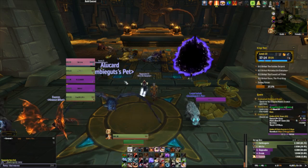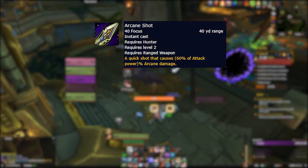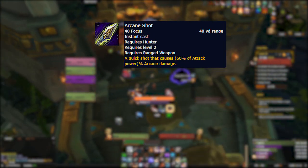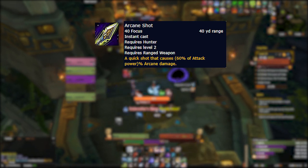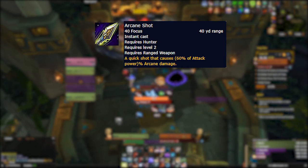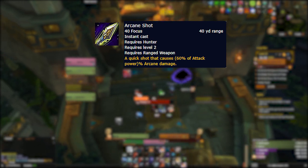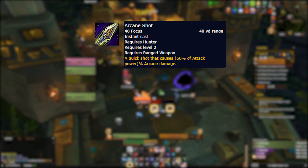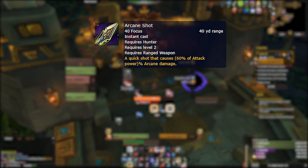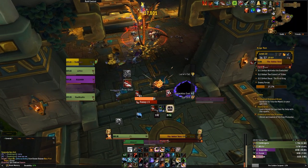The final ability returning to our toolkit in Shadowlands is Arcane Shot, another classic hunter ability dating all the way back to vanilla. However, assuming it isn't just drastically overtuned at release, I simply don't see much use for this as a Beast Mastery hunter due to the synergistic nature of our current focus dump, Cobra Shot. Cobra Shot is cheaper at 35 focus per cast compared to 40 for Arcane Shot, and has the added benefit of reducing the cooldown of Kill Command with each cast — and that isn't even mentioning the talents that further compound upon this synergistic nature.